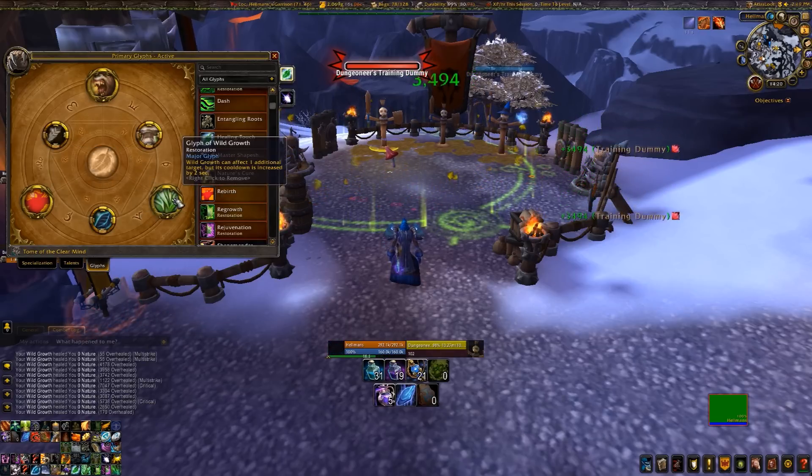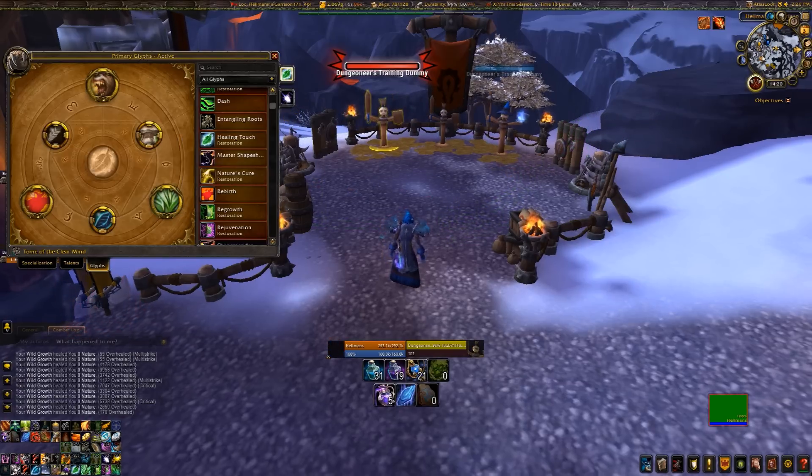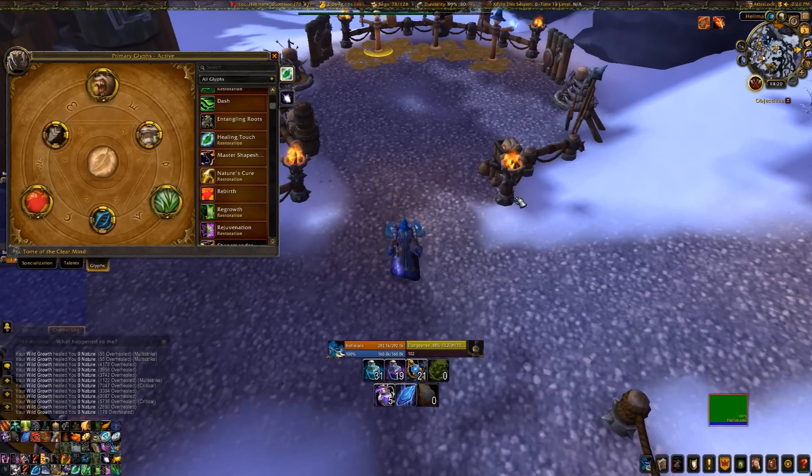Glyph of Wild Growth is just mandatory. Without it, it heals one less person - five instead of six - but it also has a shorter cooldown, meaning you'll use it more often and run out of mana sooner. If you're not using Wild Growth on cooldown, you'll use the same amount of mana to do more healing. If you are using it on cooldown, you'll use less mana to do more healing. This glyph is pretty much mandatory for any kind of raid healing. For dungeons, not necessary, because you don't have six people.